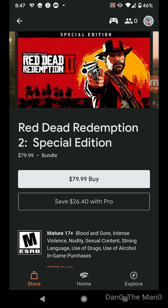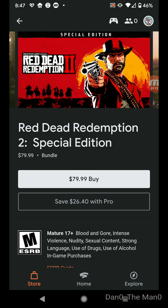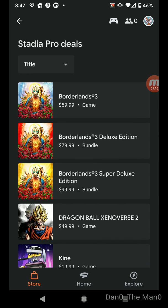If you want to buy it at the Pro discount, you click on that and it'll say subscribe to Stadia Pro. This is $10 a month — you pay this price and you also get free Destiny 2 collection.